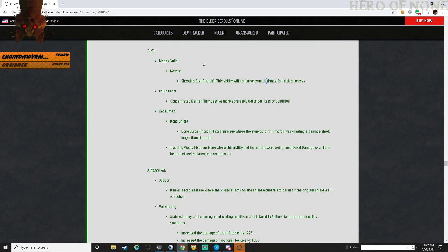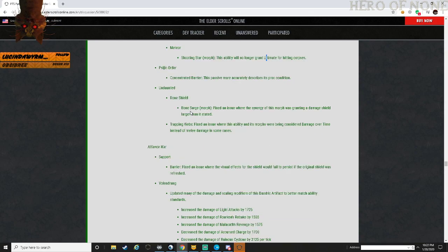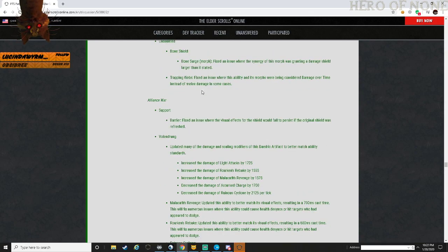Guild - Mages Guild: Meteor, Shooting Star - this ability no longer grants ultimate for hitting corpses. Undaunted - Bone Shield, Bone Surge: fixed a visual issue with its synergy and morphs that was granting a damage shield rather than it was supposed to. Fixed Strapping Webs - an issue where this ability and morphs would be considered taking damage over time instead of taking melee damage in some cases.